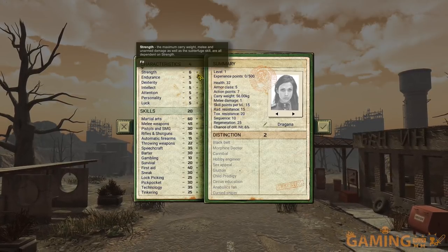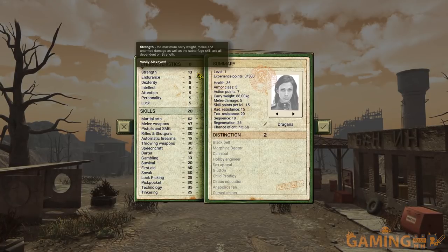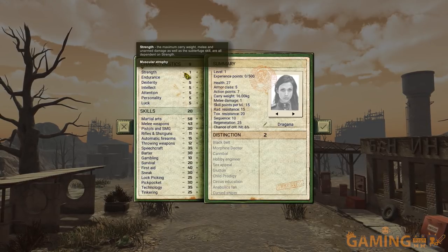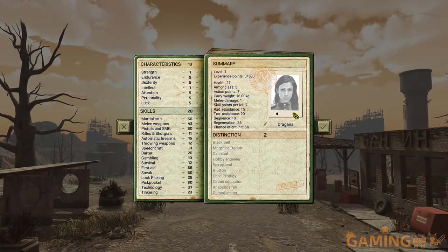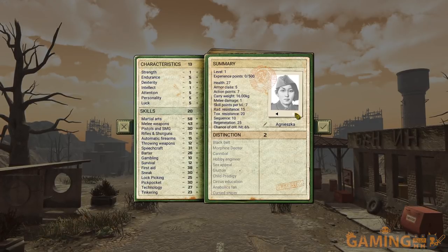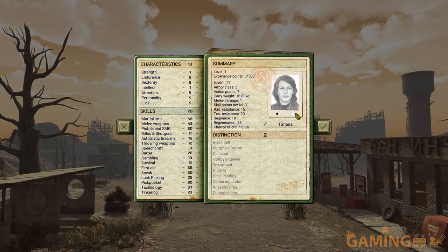You can invest points in all the stats and it'll say different things — for example at 10 Strength you are Vasily Alexeyev. You can set Strength to one if you have muscle atrophy, or Intelligence to comatose. You can also pick what kind of character you want — male and female have different reactions from others, which was a Kickstarter stretch goal since this game was Kickstarted.